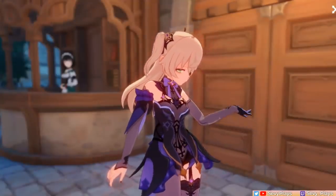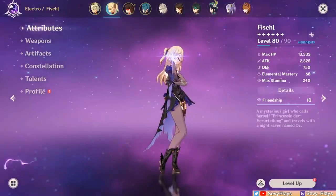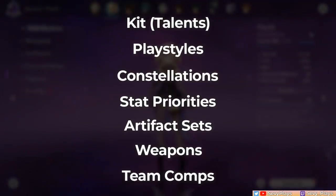Anyway, yes, this is my updated guide on our favorite walking thesaurus, Fischl, and we're going to talk about her kit, playstyles, constellations, stats, artifacts, weapons, and team comps for both her sub DPS and main DPS builds. Let's begin!